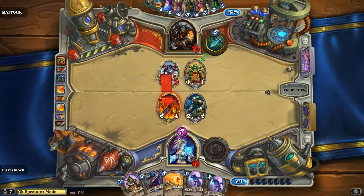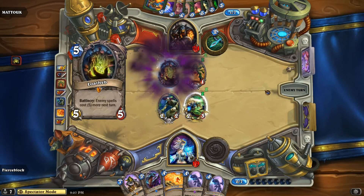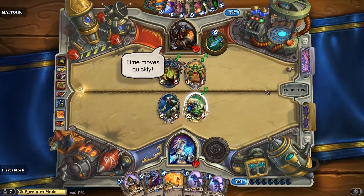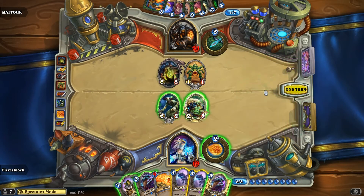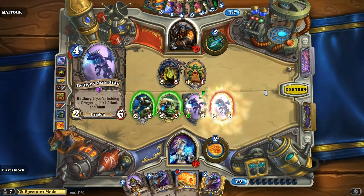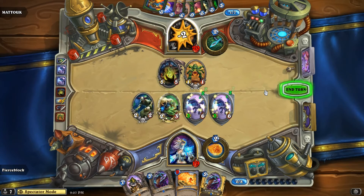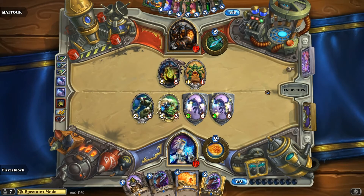I'm liking Fierce Block's mage though. It's very interesting — we'll see what Effigy gives you. You want to get rid of that, it's going to ping you for four each time. So we might see Twilight Guardian, or we might see Boom. I wonder if Fierce Block worries at all about Unleash the Hounds — because if you Boom it, you've got so many targets for that hounds value. We see it though anyway — hounds value, but no hounds. Fierce Block just going for face.